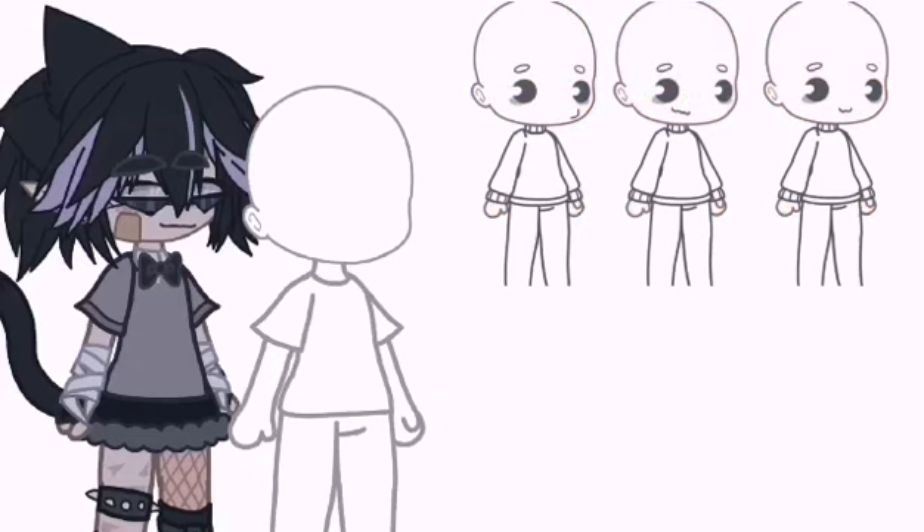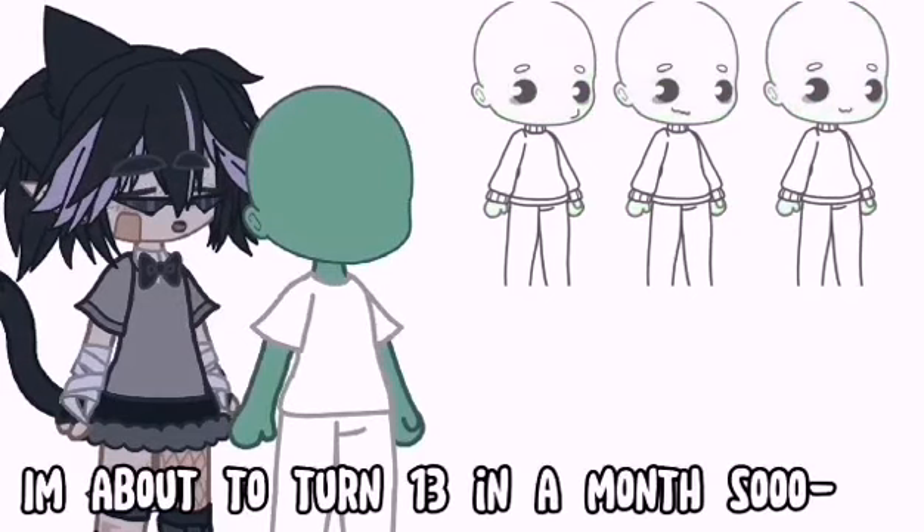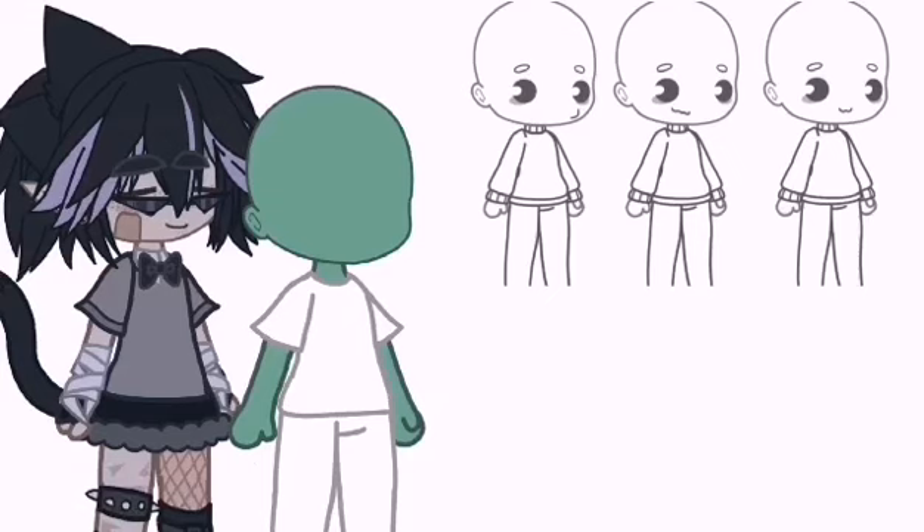If your age is 11 to 15, make it a green skin color, as if it's already turned into a zombie. If your age is 16 plus, make the skin color green but with a natural skin color somewhere on the face, as if they are almost a full zombie.